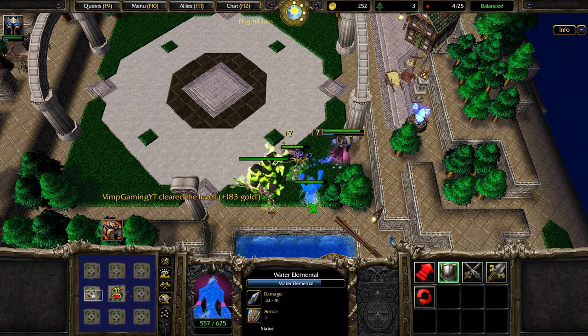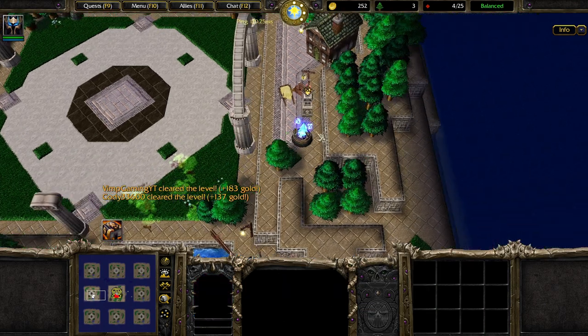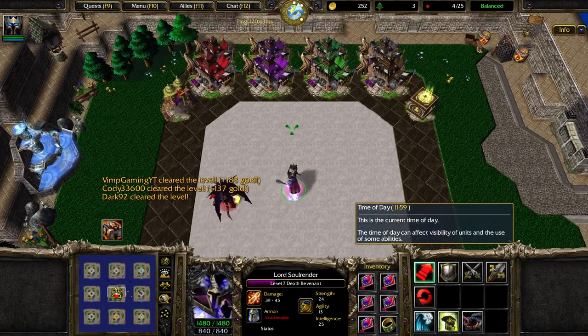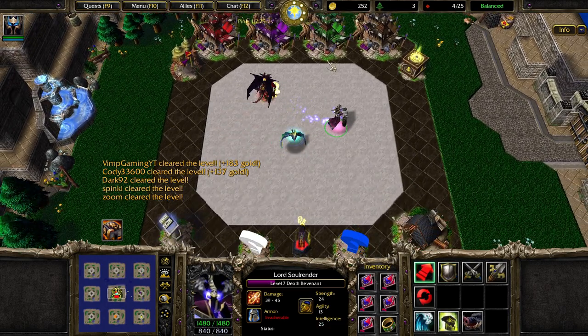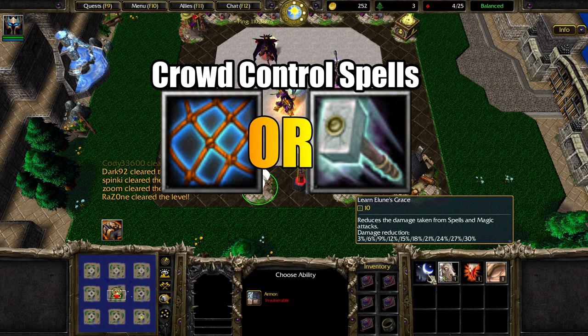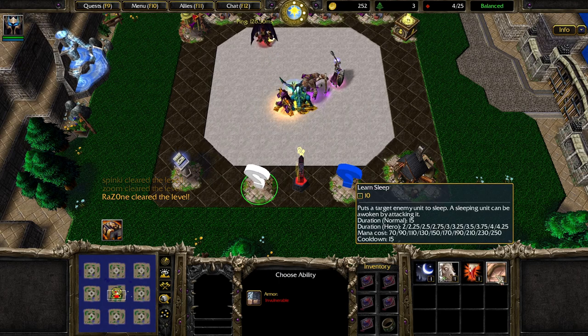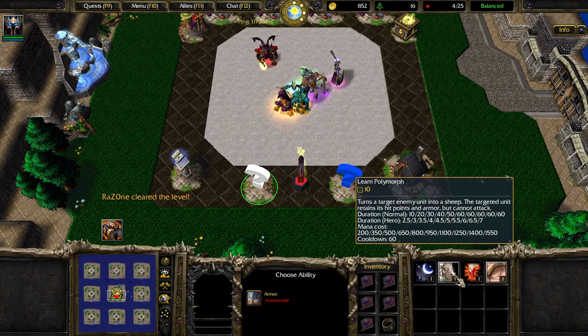CC is very important — anything like Storm Bolt is very important. You could also go for Acid Bomb — anything with CC that slows the target down or nets them. You also need some sort of mobility like Wind Walk or Blink, which are usually pretty good for casters or Summoners.